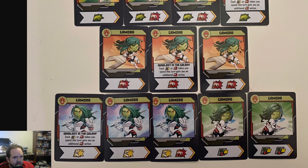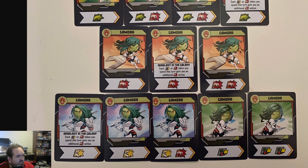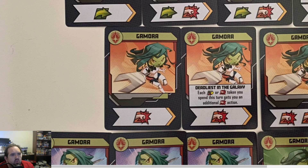She does have the wild — the double wild, of course. Her specials come with a single move, single punch, single heroic. They're all the same: Deadliest in the Galaxy. Each wild or punch token you spend this turn gets you an additional punch action.